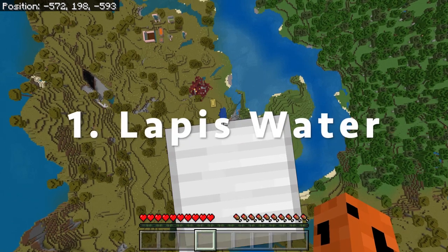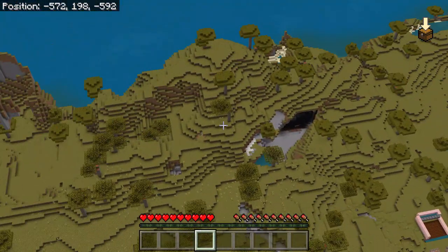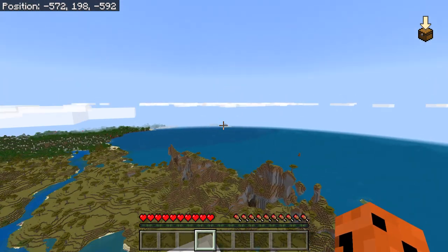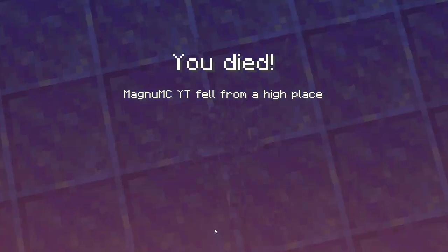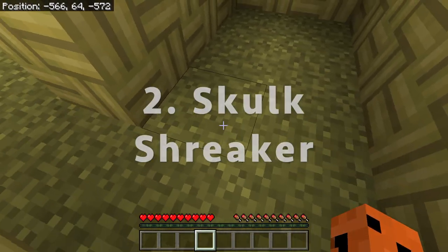Starting right off is the lapis water prank. It looks pretty real if you're not zooming in — it looks pretty much like normal water over there. People who don't know are going to do the very famous thing of jumping down there.